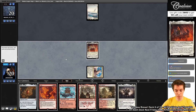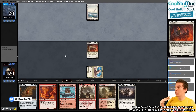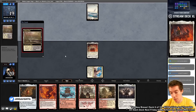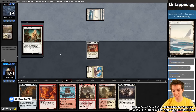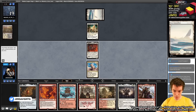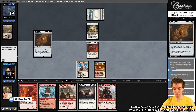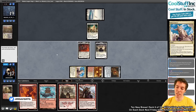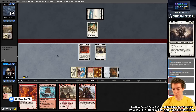The Pro Tour is Modern with Lord of the Rings draft, and I'll be working with Team CFB again. Opponent plays Sanctifier En-Vec. We untap and fetch Sacred Foundry, play Mox Amber, then play Adeline. I note I should have attacked with Frodo first to get an extra point of damage in but missed it — just a one-point mistake, nothing critical.